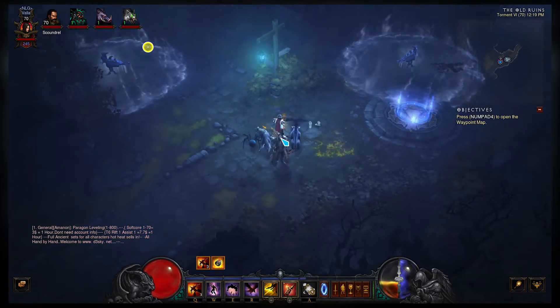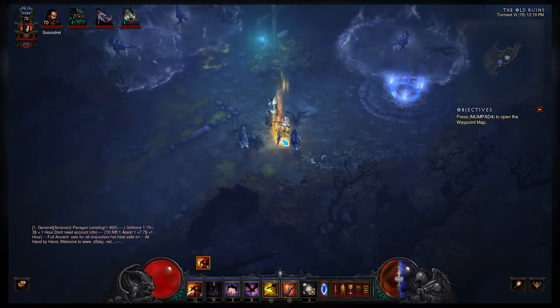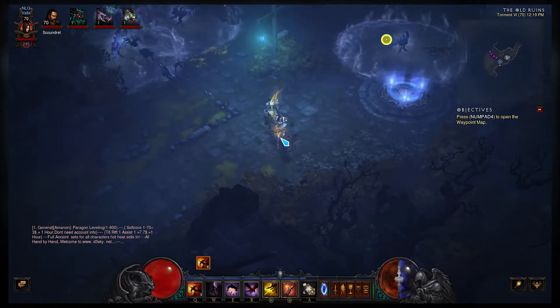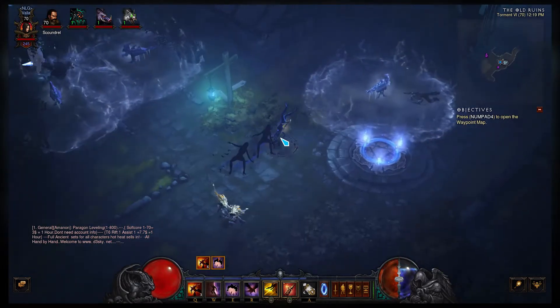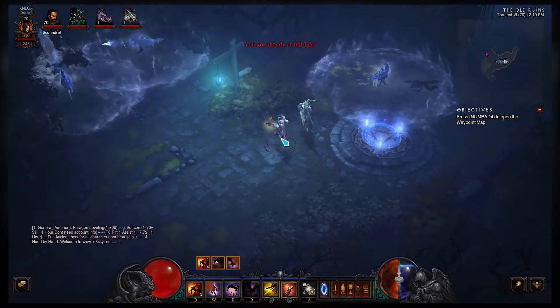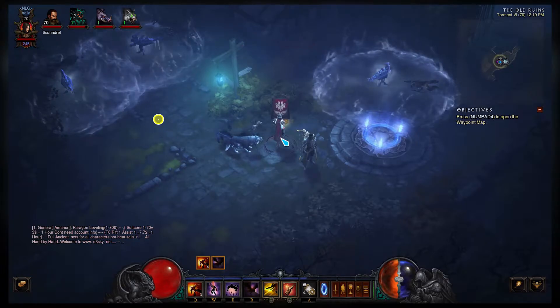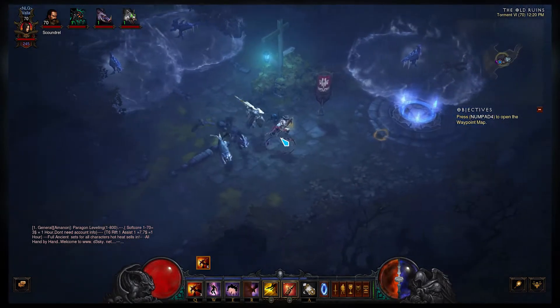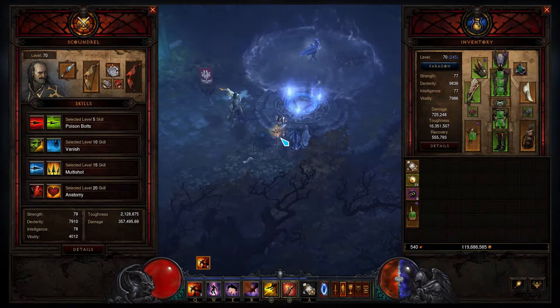The left bumper is going to be your first ability, and whenever it's held down it'll be your third ability. The right bumper is going to be your second ability, and whenever it's held down it'll be your fourth ability. X is your potion, Y is banner, and the A button is going to only left click so that you can interact with things. The B button is going to be close all windows.